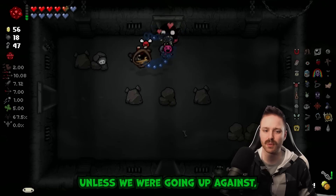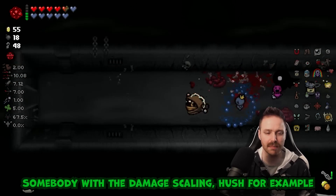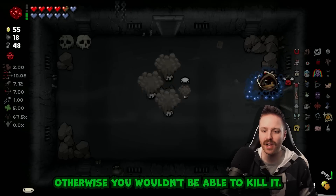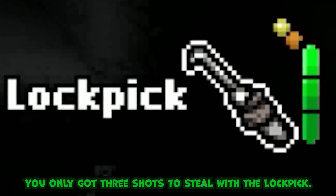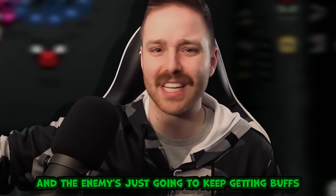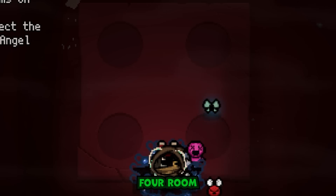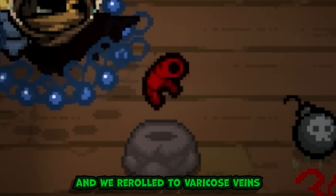Kind of forgot about my Sharp Lock Pick - it seems like late game that kind of falls off, unless we were going up against someone with damage scaling. Hush for example would probably get so many buffs that you'd have to steal them, otherwise you wouldn't be able to kill it. You only got three shots to steal with the lock pick, so eventually you're going to run out of charges and the enemy just keeps getting more buffs until the fight's over. Four room - we re-roll into Varicose Vein.